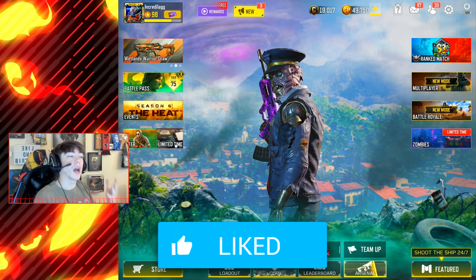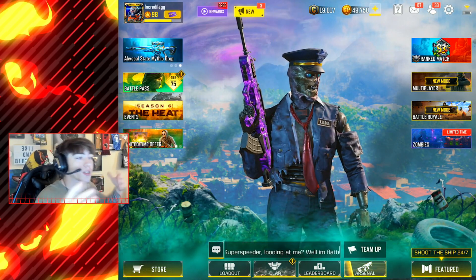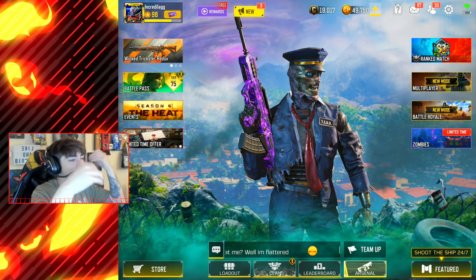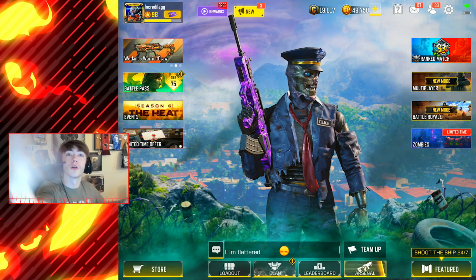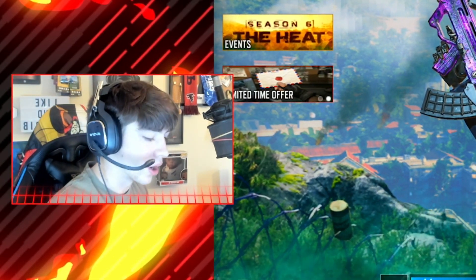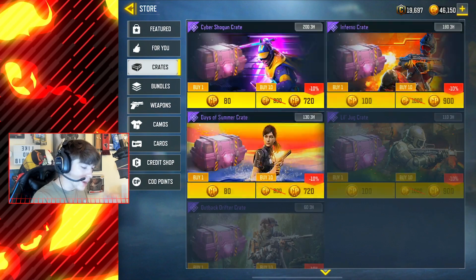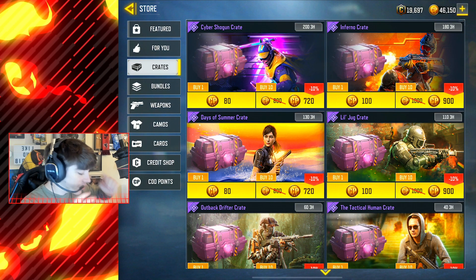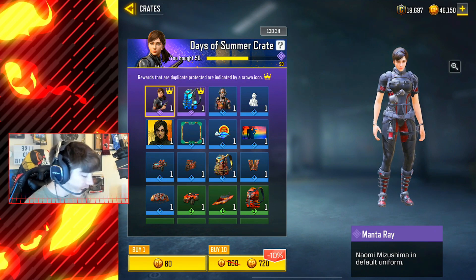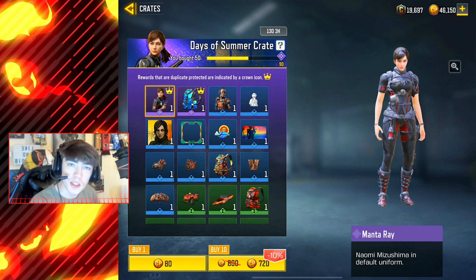I think the skin looks pretty cool — let me know what you think in the comments. These collabs don't really happen that often in Call of Duty Mobile, so it's pretty cool to see. It's kind of like the whole Rambo thing, except Rambo was a bundle and this is a crate, so it's gonna be hard to get the skin. There's one thing we need to take care of before Season 7 — I got on Call of Duty Mobile last night and saw this brand new Days of Summer crate has returned. I personally never got the chance to get the original Manta Ray skin, and the Dream Crystal backpack is pretty cool too.